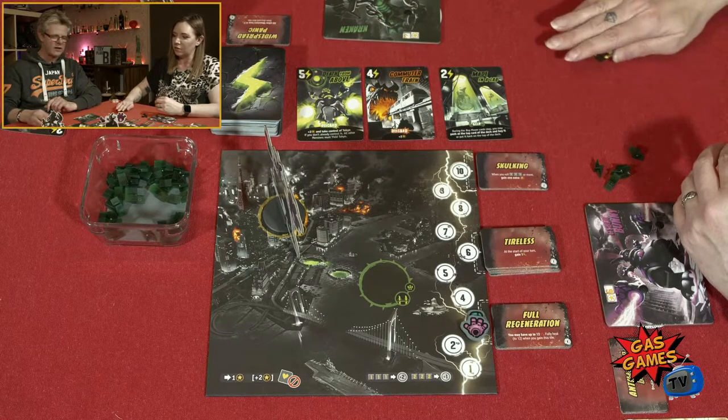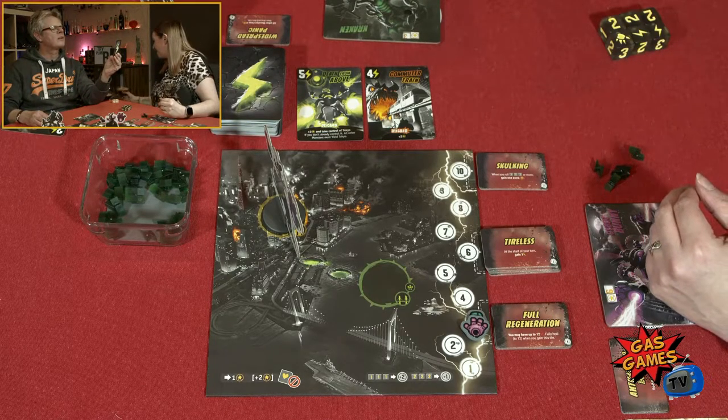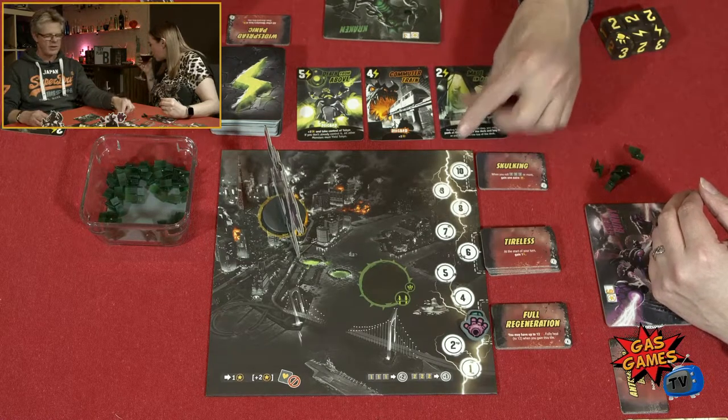I've got three energy but nothing out there I can buy. There's a card that costs two — during the buy power card step you may peek at the top card of the deck and buy it or put it back on top of the deck. Not really very good. I'm spending two energy and flushing it.